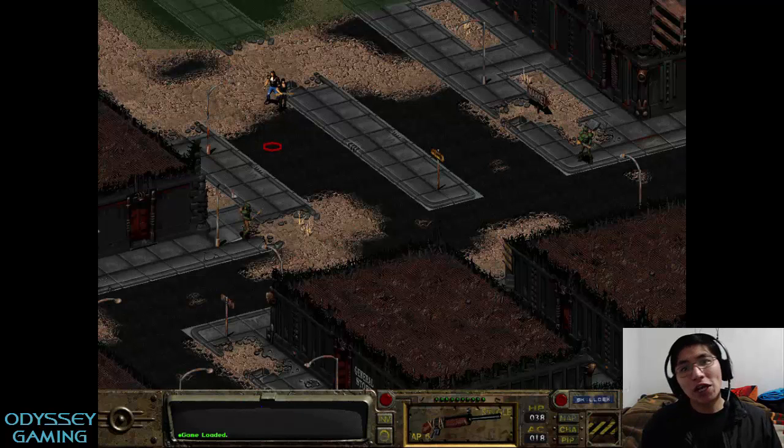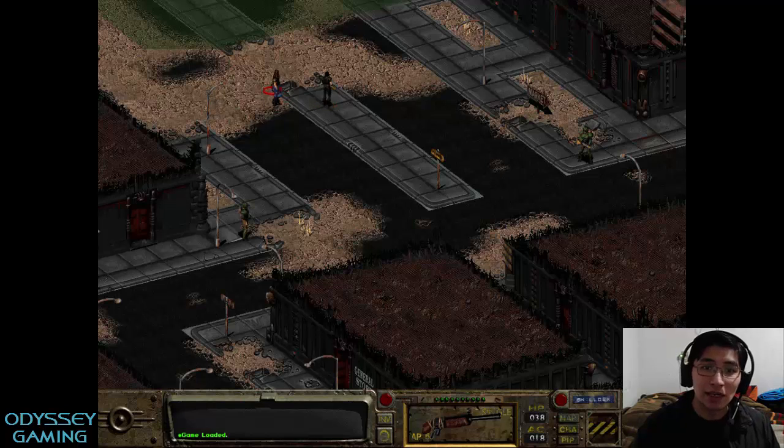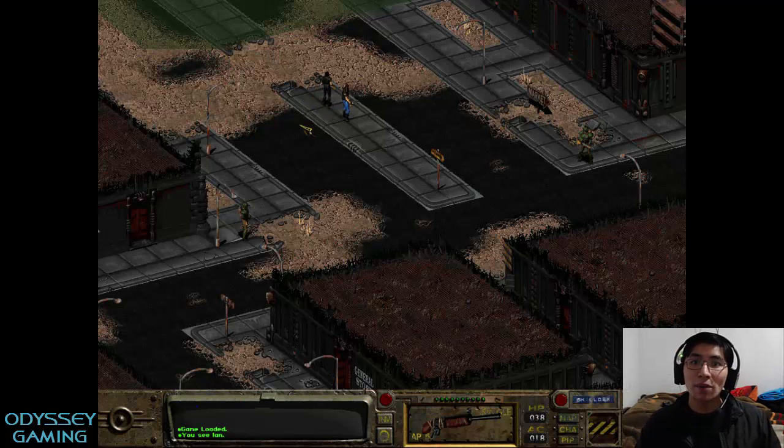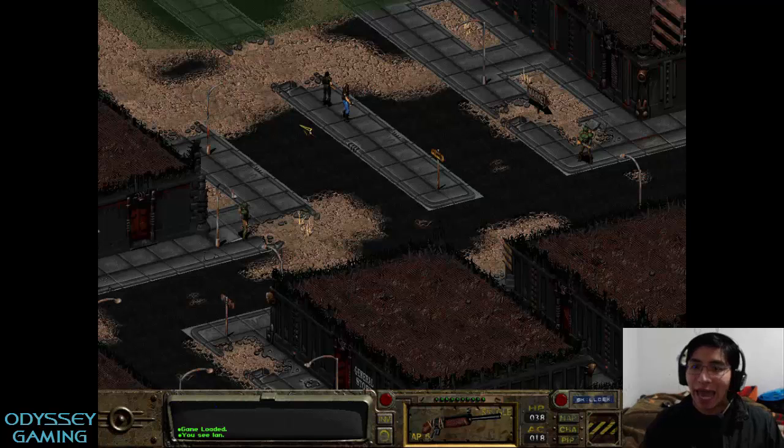Then go to Shantytown before going to the vault and speak with Ian in Shantytown. Ian is a guy that's right here, just walking with me. You can talk him into joining as a companion. When you talk to him he's going to let you know about a place called the Hub, and right now we are in the Hub.